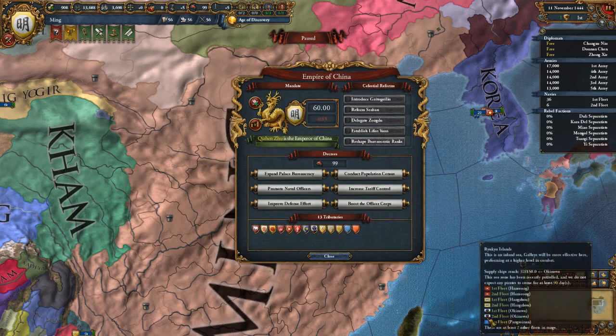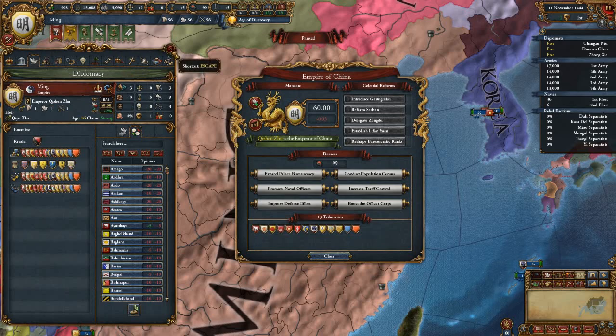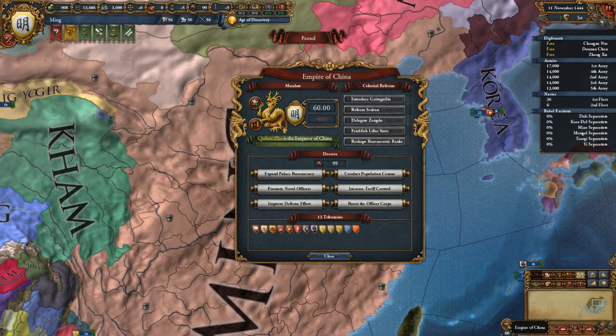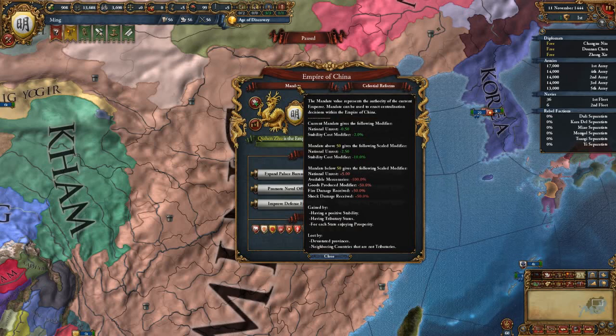As Ming, you get this Emperor of China thing — you get the Mandate of Heaven, which gives you the Emperor of China title. The Mandate gives you various bonuses. At full Mandate, you get National Unrest and Stability Cost Modifiers. At less than 50 Mandate, you get penalties.